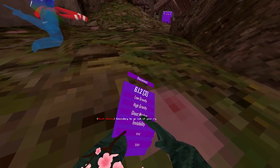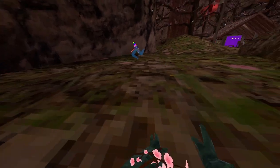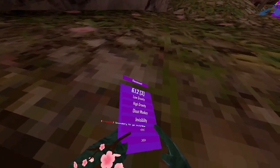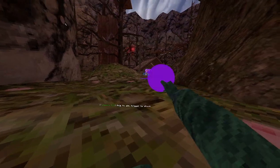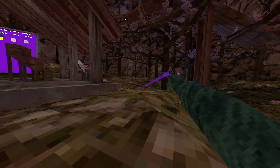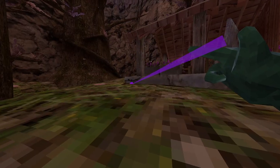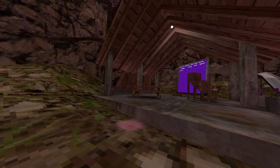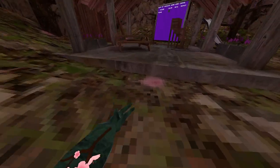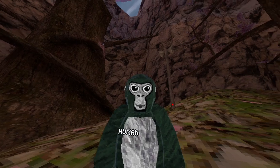'Ghost monkey' — secondary button, it's a toggle, nothing special. 'Invismonkey' — toggle with a button. 'Teleport gun' — oh, that's nice! There he goes. I like that. And that is all for the menu.